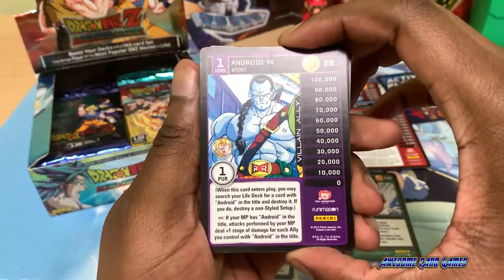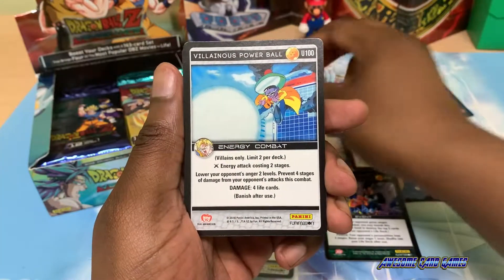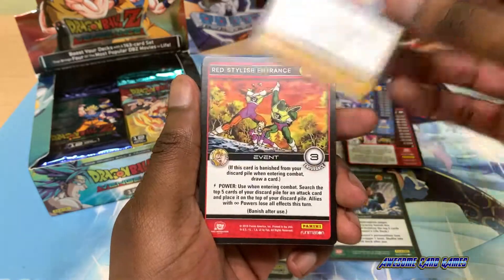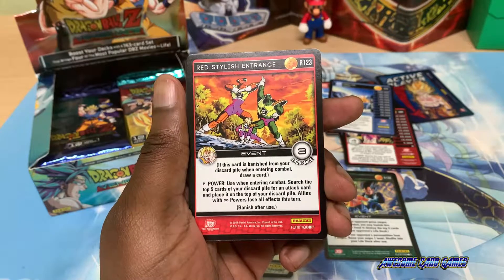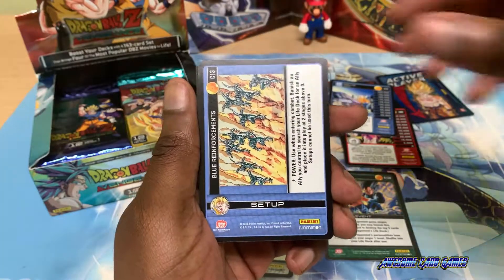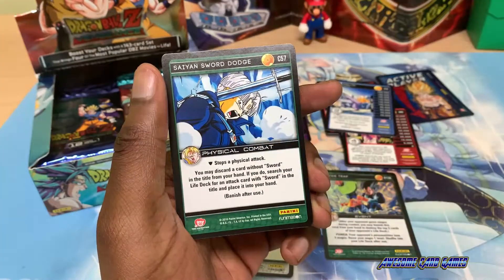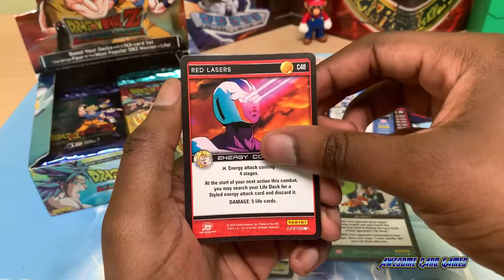Nice — an ally personality for Android 14, Villainous Powerball, level 2 Krillin the Quick, Orange Android Rising Punch. The rare is Red Stylish Interest with Cooler Special Squadsmen. Black Overlord, Blue Reinforcements, Blue Android Headbutt, Saiyan Targeting, Saiyan Sword Dodge, Blue Flying Kick, Red Lasers.